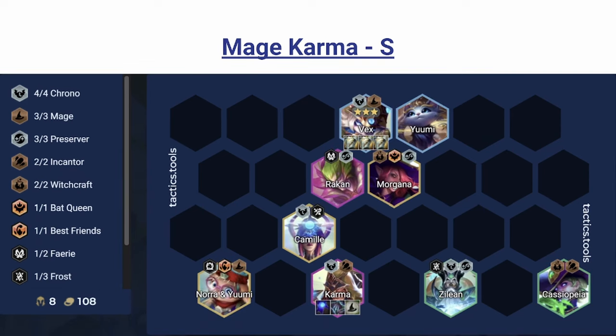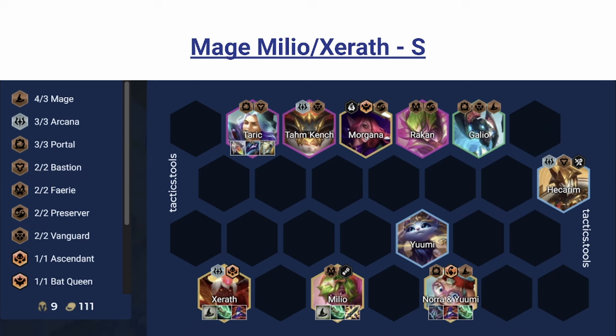Lastly, the Mage Emblem — there's a lot of weird ways to abuse the mage concept of double casting. The first comp is Mage Karma, which just abuses the fact that Karma is turbo broken and it's not hard to fit Mage at all with Vex being a mage. You don't necessarily have to play for Chrono. Karma uses it really well — she just spreads her ability everywhere. Another variant is a high-cap board with Xerath and Milio being really good mage spat candidates. Milio throws double the items or gives double the damage buffs — an incredibly broken interaction. Xerath is just a really strong unit and if he manages to cast twice you're pretty much clearing most boards.